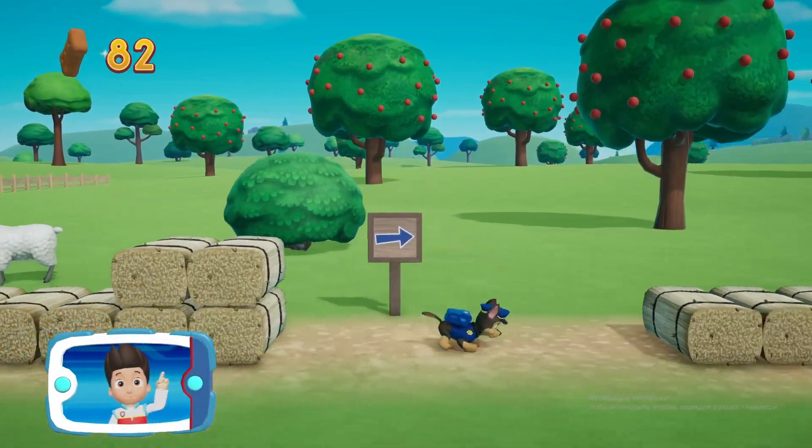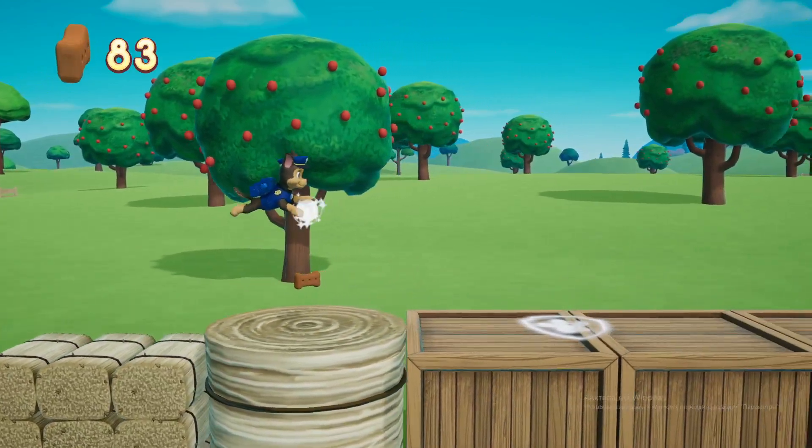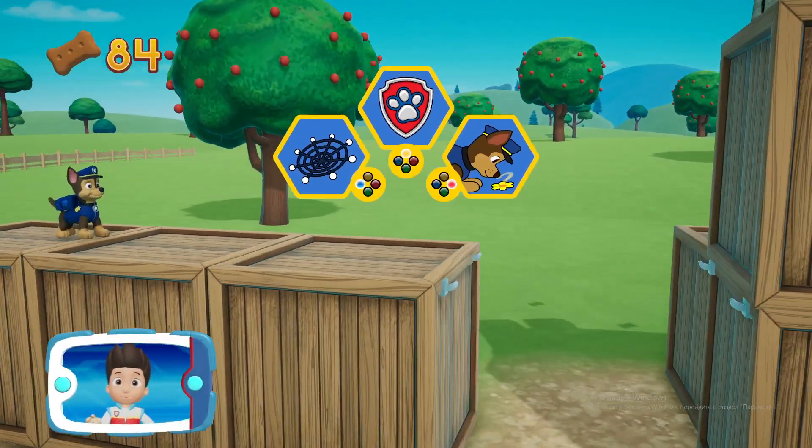Find all the pup treats that you can. Choose the pup ability that will help you keep going.